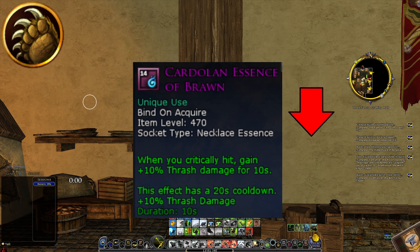The Cardolan Essence of Brawn — losing this is definitely a nerf for red Beorning. When you critically hit, you gain 10% thrash damage for 10 seconds. Although the effect has a 20-second cooldown, Thrash will always be high on your damage as a red Beorning, so this is definitely a nerf to the class.